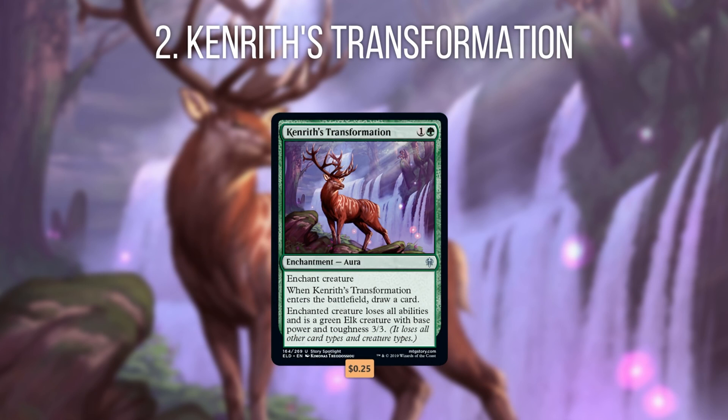Number 2 is Kenrith's Transformation. Even if budget isn't a factor, Kenrith's Transformation is one of the best targeted creature removal options in green. As many Magic players recently learned from other formats, turning your opponent's best creatures into an Elk is incredibly powerful. And in Commander it's even more powerful, as Elking a commander doesn't cause it to leave the battlefield, so your opponent can't send it back to the command zone and recast it later. Instead it's cursed to roam the battlefield as a helpless Elk, denying your opponents the use of their commander's abilities until they manage to either destroy the Elk or the enchantment. This super powerful effect costs only 2 mana, which is a solid rate, but what really sets this card above similar options is it draws you a card. Top tier removal at 2 converted mana cost that draws you a card is just too good to pass up.